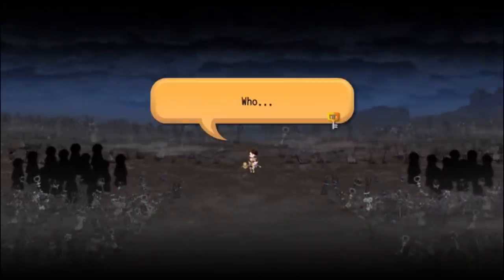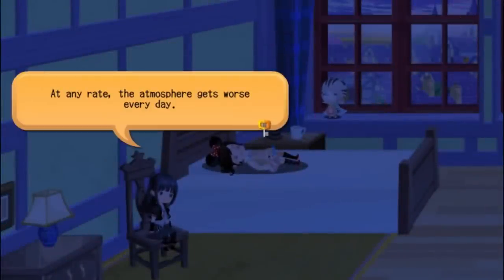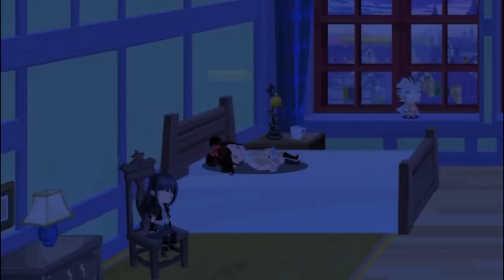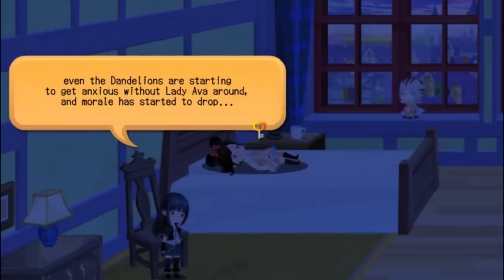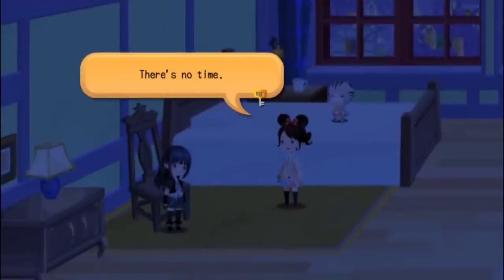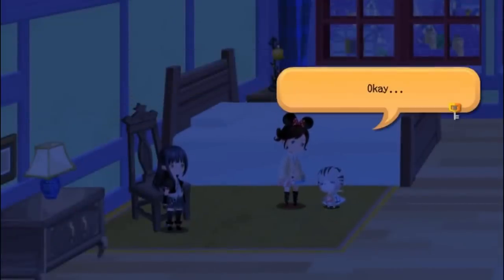We pass out from exhaustion, and Skuld and Chirithy take us home. We dream of the Fated Land, a great battlefield littered with the Keyblades of fallen wielders, and we are watched by many people covered in shadows. Skuld and Chirithy discuss as we sleep: there have been many fights all over Daybreak Town. The Masters have completely fallen apart. Skuld has been trying to convince more wielders to join the Dandelions and save themselves from the final battle. Unfortunately, in the last couple of days Master Ava has disappeared, and without their recruiter's presence, some Dandelions are actually going back to fight for their unions in the war. Chirithy thinks Master Gula might know where Ava is — after all, the two of them are good friends. We decide that tomorrow we will search for Master Gula.